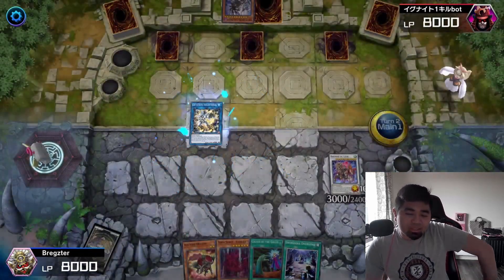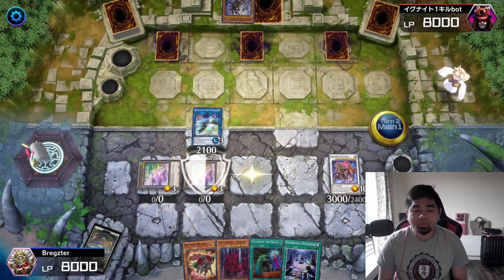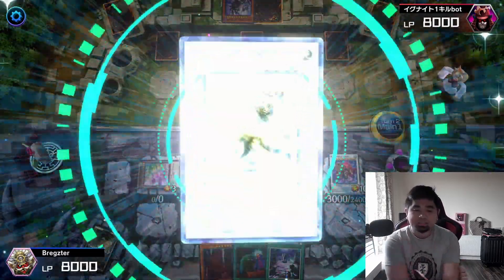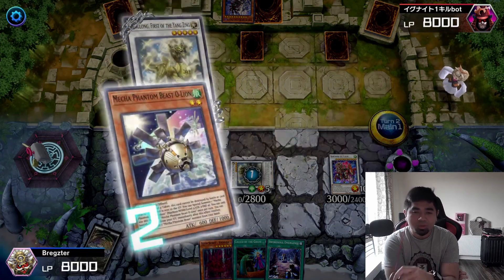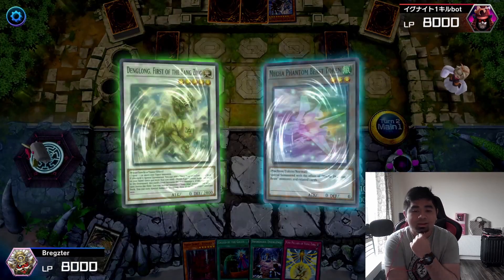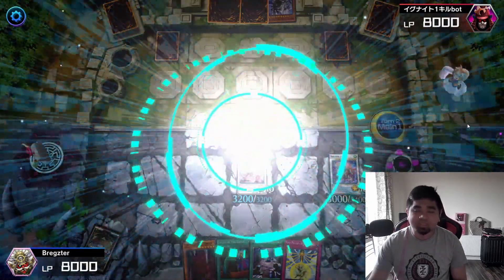We got Jet Synchron to the field, linked off to Auroradon, summoned the tokens, discarded Red Rose, summoned Mecha Phantom Beast. First time we actually made this full combo. We summoned Dang Long, got a Yang Zing card from the deck, summoned the token for O'Lion. Got a copy of our trap card, used Vishuda to send one backrow to the hand, then synchro summoned Sheng Ying. Dang Long's effect special summoned one Yang Zing monster.